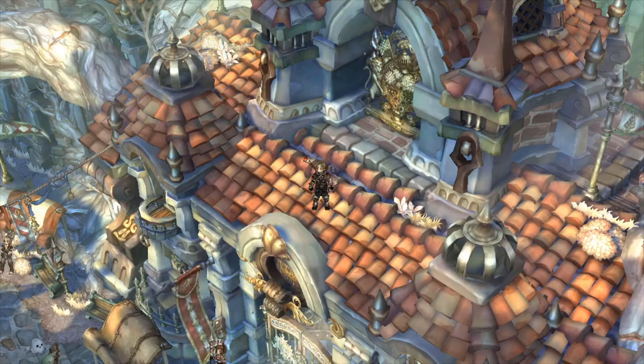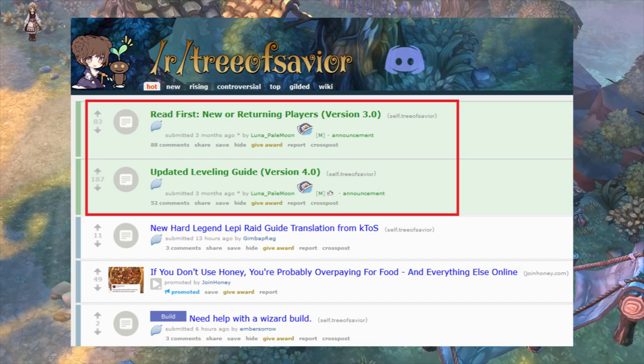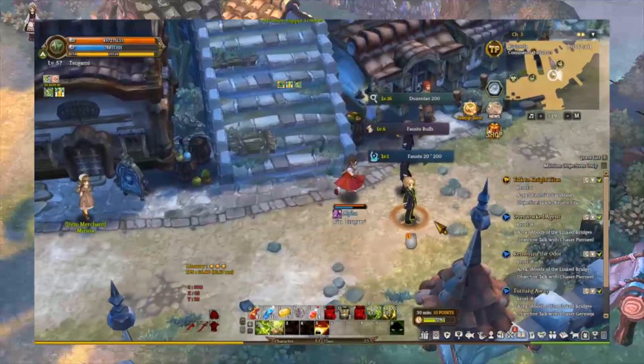That is all for the DPS, Support, and Silver Farming roles. For the next part of this video, I'm going to talk about how to gear up your character efficiently for early, mid, and late game. If you're new or recently returned to the game, I highly recommend checking out two posts by Luna Parmoon, which include a guide for new or returning players version 3.0 and an updated leveling guide version 4.0. If you're looking for a fast way to level up, I highly suggest looking into the updated leveling guide version 4.0.